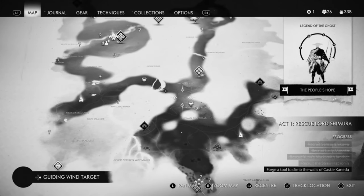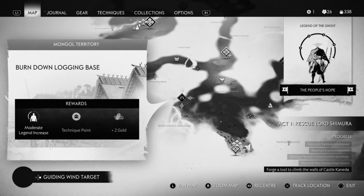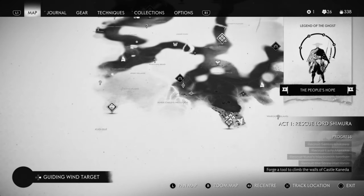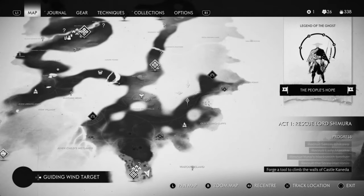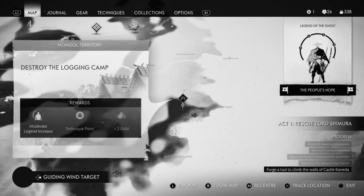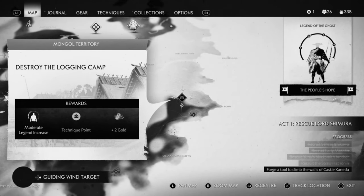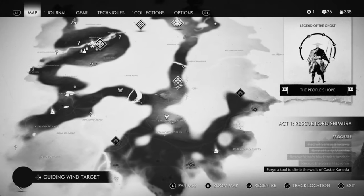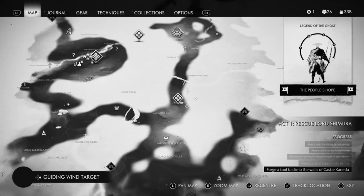Next is going to be the logging base, which is above the bay. And then finally this one is going to be a logging camp — not a logging base, it is a logging camp. This is on the east side of the island and it is all near this mission over here as well.